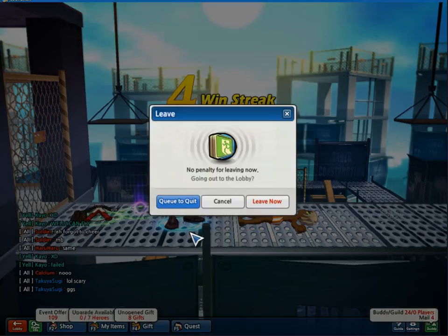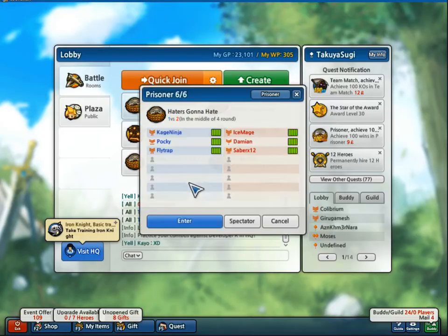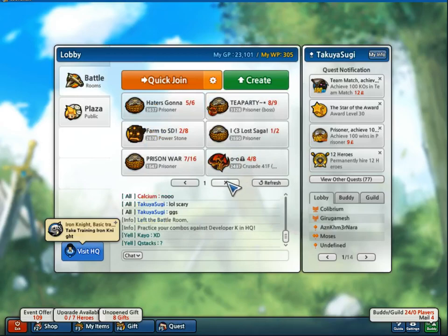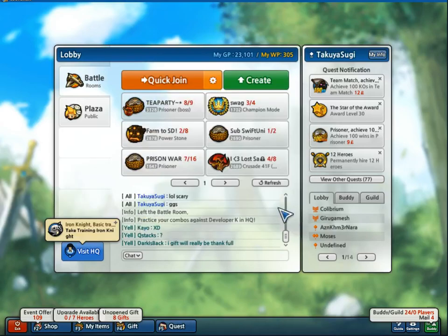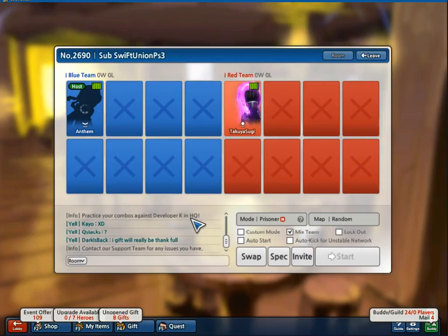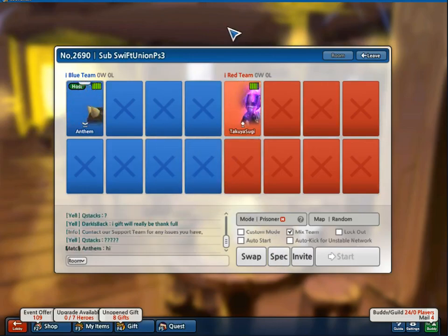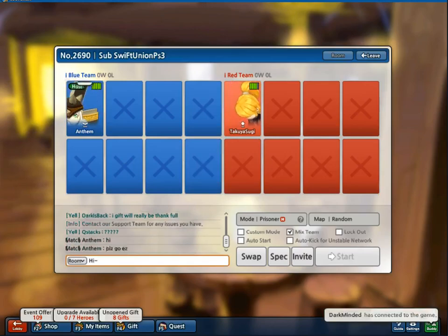Now I'm going to find a new room — a team room. We're going to try and make Iori shine in the team match. It doesn't look like we have too many options, so we're going to try for this 1v1. His PSN tag looks like Sub Swift Union PS3. Looks like he's using Berserker, so he shouldn't be afraid of my Iori. Tell him hi — maybe it'll warm him up to fighting us.